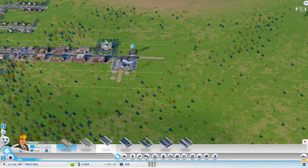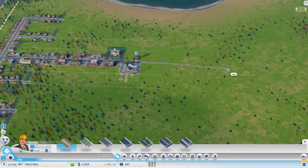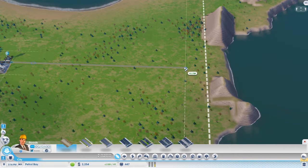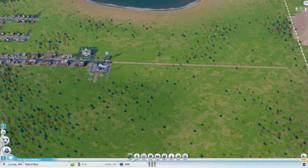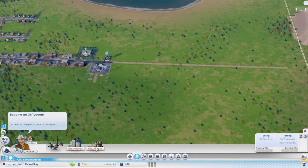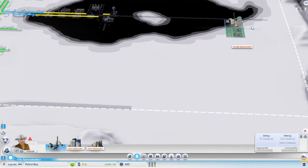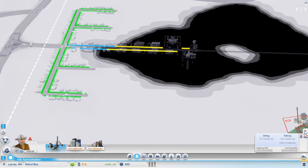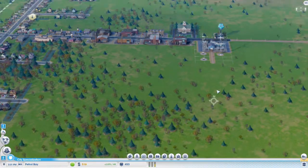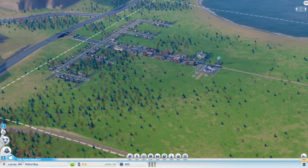Let's extend that road over here and see where the oil is. Right around in this area — so this is going to be the oil zone, and then I could build a road out this way and this could be the industrial zone. Just because we need some more money, I'm going to zone what will be the oil district as industrial for now, and then demolish it all later.